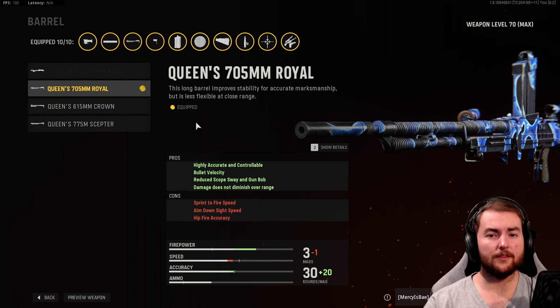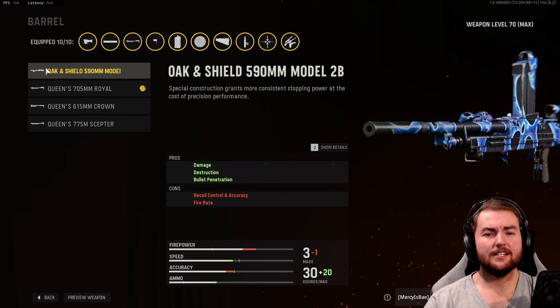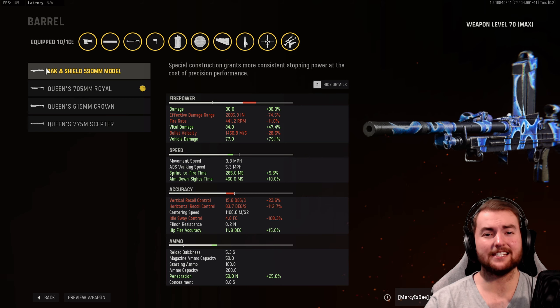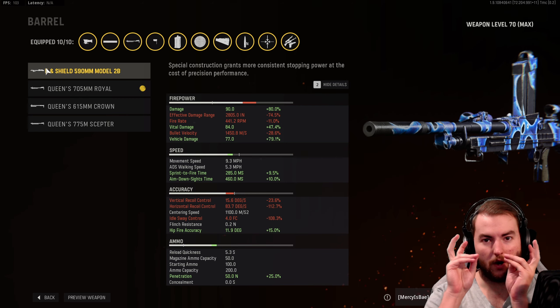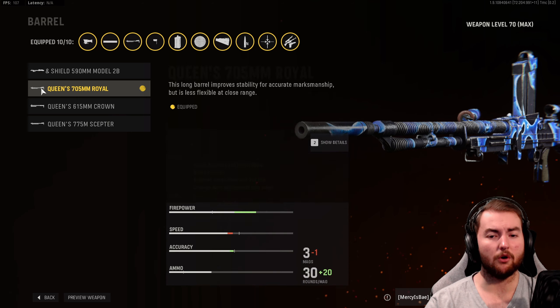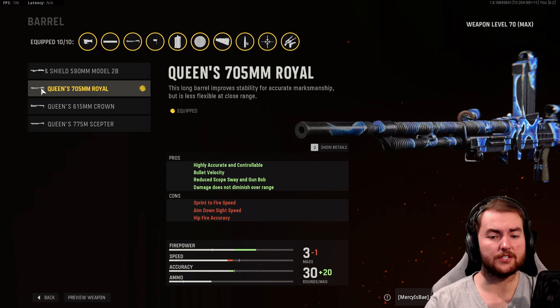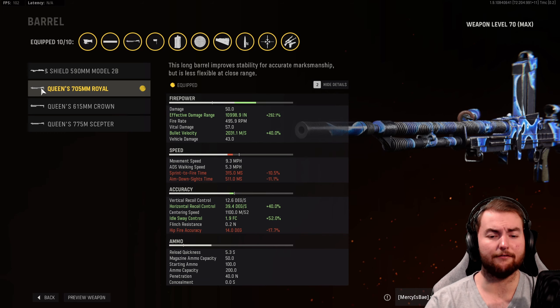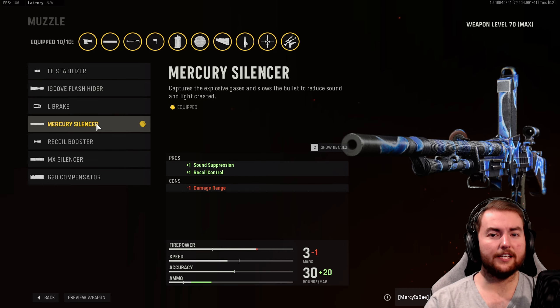For the barrel, Gerard recommended the Oak and Shield 590MM Model 2B, which increases damage, destruction, and bullet penetration — giving 90 damage per bullet combined with the magazine. However, we go with the Queen 705MM Royal Barrel instead, which gives a highly accurate and controllable weapon, massively increases bullet velocity, reduces weapon sway, and provides infinite damage range. We get a 292% increase to effective damage range, 40% bullet velocity, and 40% horizontal recoil control. We also add the Mercury Silencer for recoil control and sound suppression without reducing aim down sight speed like the MX Silencer does.